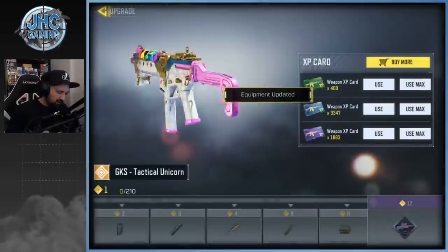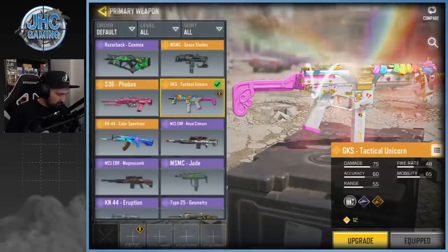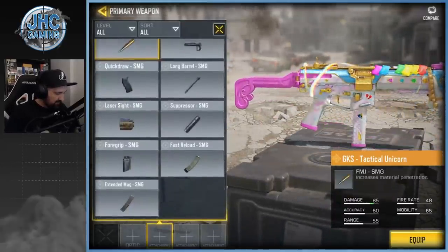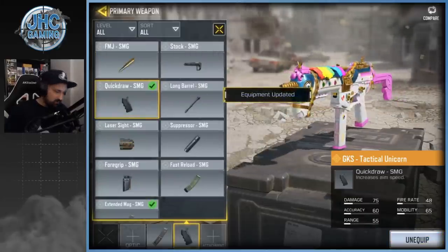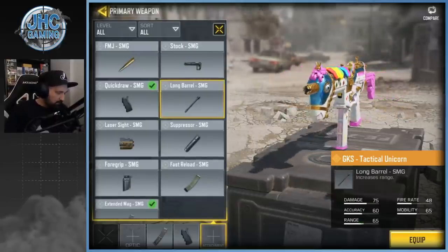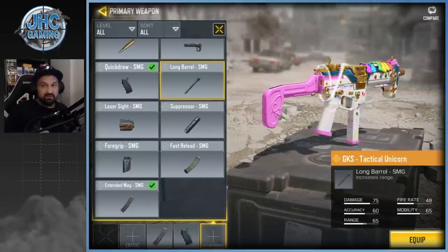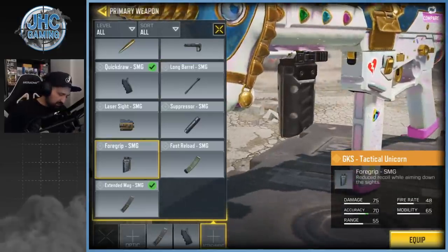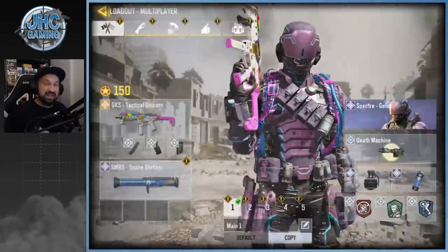Let's go — gonna equip that one in one of my loadouts and first upgrade it to max. I heard the mag is very short so we're gonna go extended mag for sure. Usually on SMGs I use quick draw, but I'm hesitating between long barrel and grip here. With the grip it's really really low recoil, but I like to use long barrel sometimes.